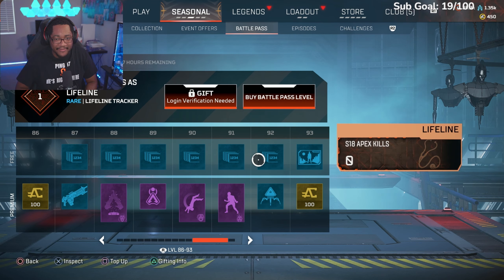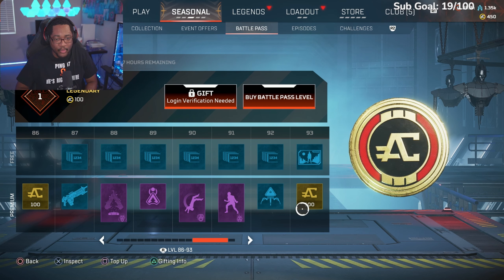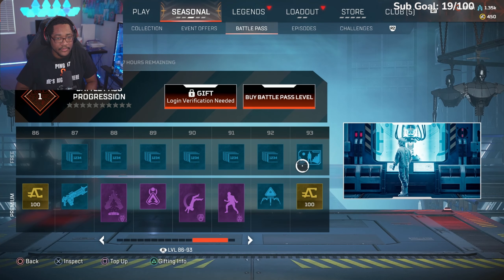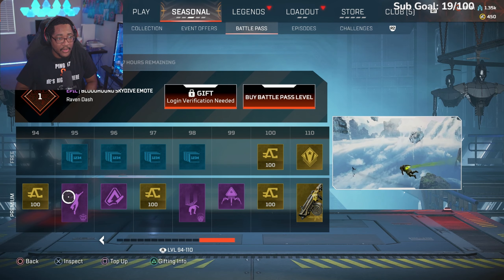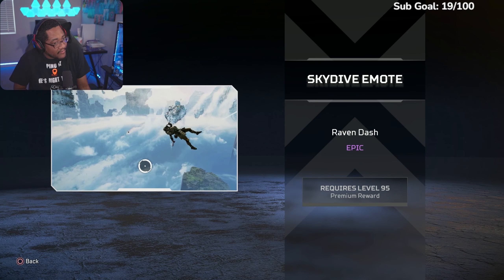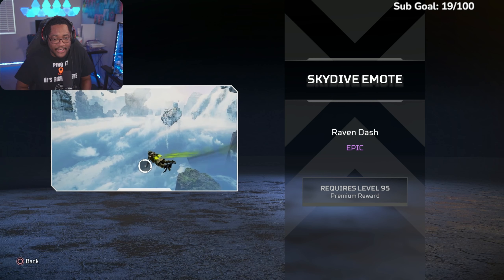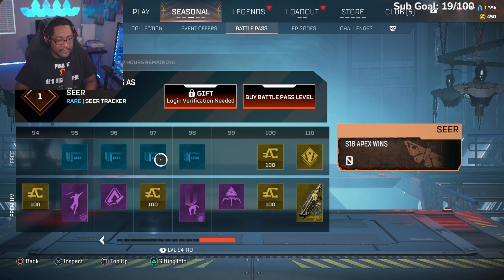Lifeline Season 18 wins, Lifeline Season 18 kills, another pack at 93, more coins, and this transition screen looks like more stuff themed around Revenant Reborn. Level 94 — more coins. Bloodhound skydive emote! I've been playing since Season 8 and I feel like I've never been able to get a skydive emote for him — I'm finally gonna get one at level 95. That was one of my mains back in the day.